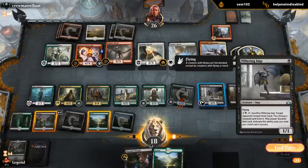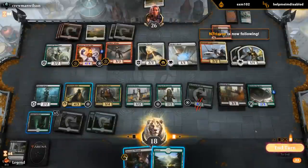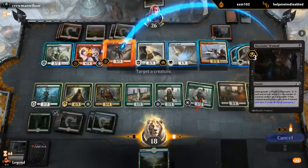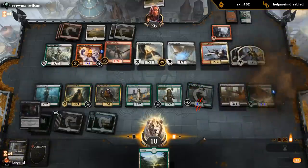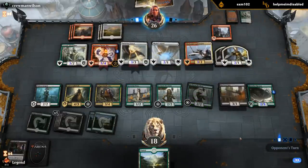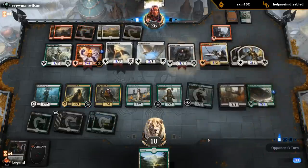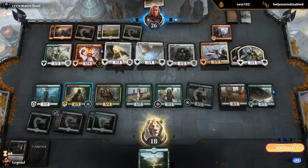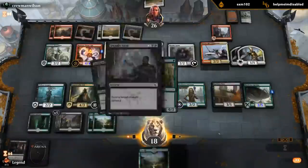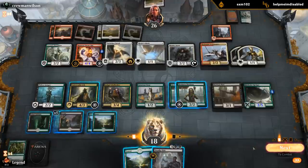I guess I'm sacking the Imp. And then do we Necrotic Wound the Welp right now? I think we do in case a pump spell drops. Well, if they find an answer for our flyer and our reach creature we could be in a bit of trouble. Bounty Agent doesn't do anything. Don't have many cards remaining and we still have to draw all our Rhizome Lurchers. There we go - Deadly Visits. Can kill Pyrhelion Patrol, which is probably the scariest creature here. Could probably attack first with the Dissident.